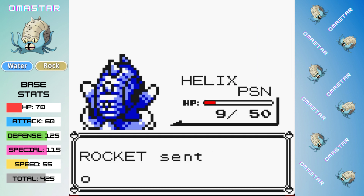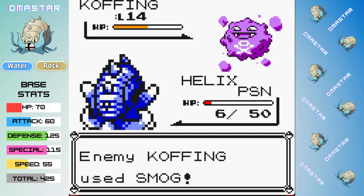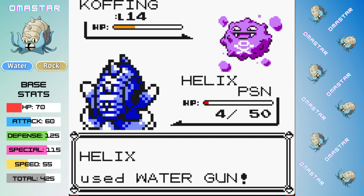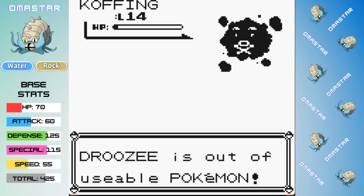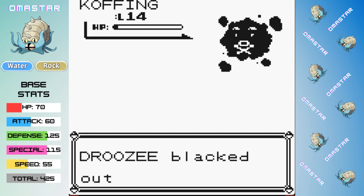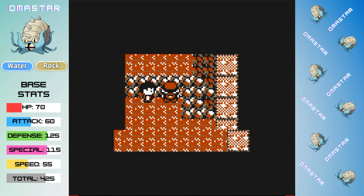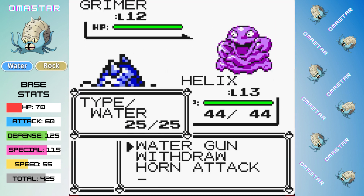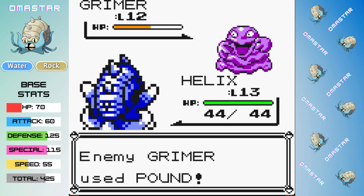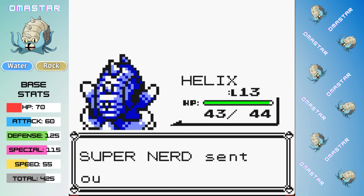A critical hit Bite from Meowth is not what we want to see. Growl is okay, and we're able to finish off the Scratch Cat, but Koffing's out next. We're doing about half with our Water Gun, but it wasn't quite enough, and we lost — we got KO'd by Jesse and James. I did not see that coming at all. Omastar had been absolutely rolling through the early game, but poison and Gen 1 Wrap mechanics are very powerful, and unfortunately we couldn't quite overcome it.